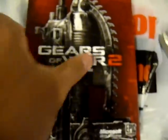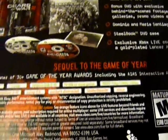Okay, I opened up the plastic wrap. This is right here — the outer casing is just a paper casing, just showing you some stuff about the game.